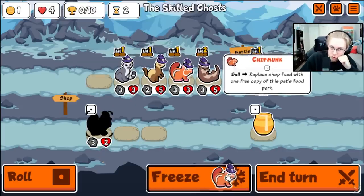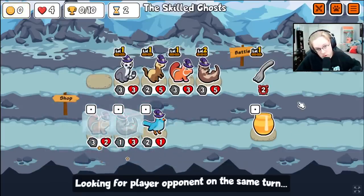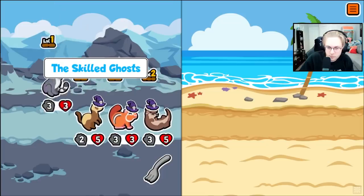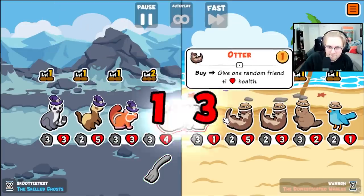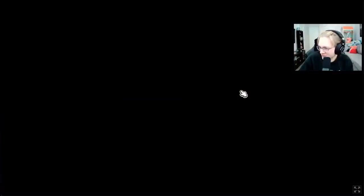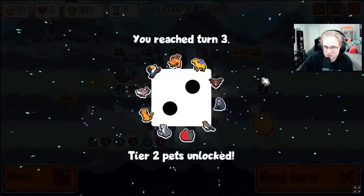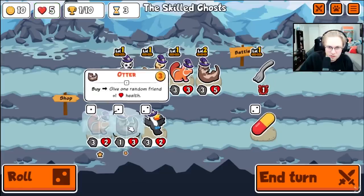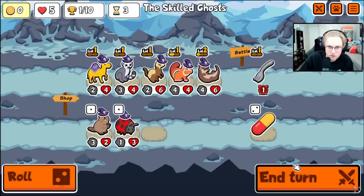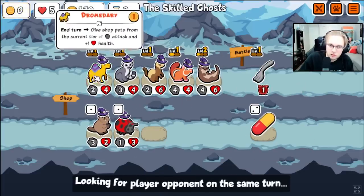Garlic on turn two is kind of crazy — a little strong. What does fork do? It feeds garlic to your team or to your front unit. Oh, dromedary is end of turn now as well? Interesting.